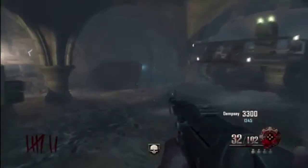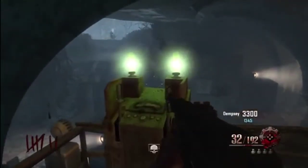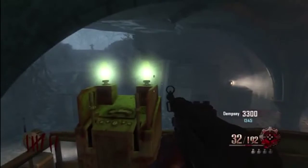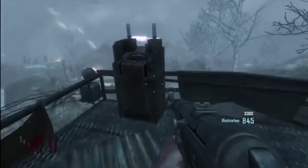Hey guys, it's Stig here and today I'm going to be showing you a really cool trick slash glitch. Basically what this allows you to do is make the tank never cool down. If you've been in that situation where you really want to get around the map as fast as you can, this glitch allows you to activate it straight away as soon as you get to the halfway point.